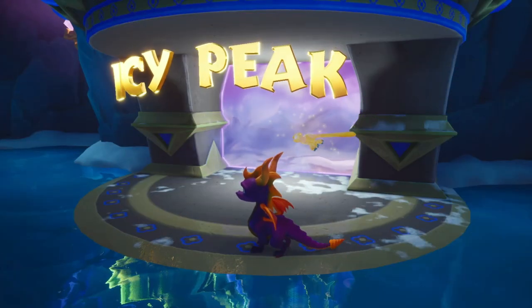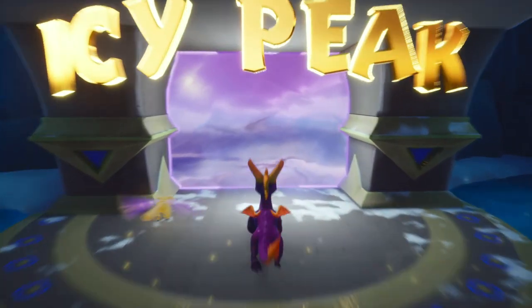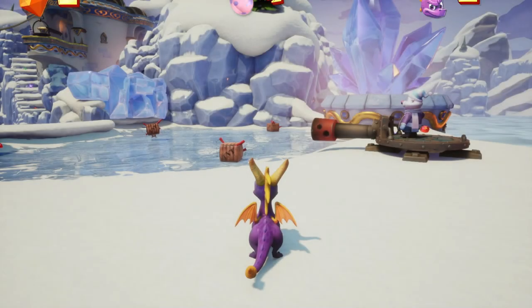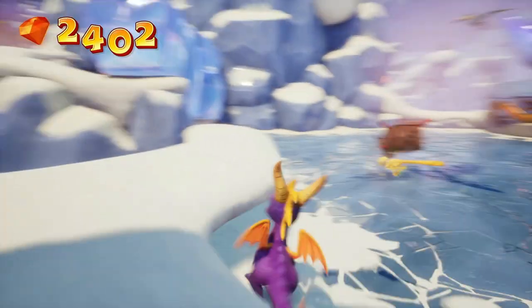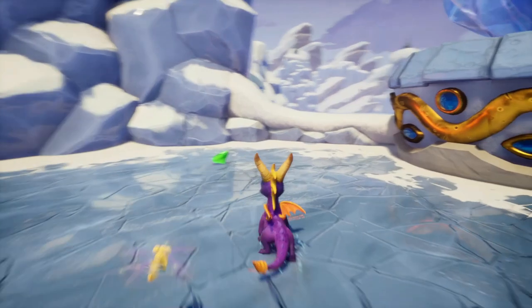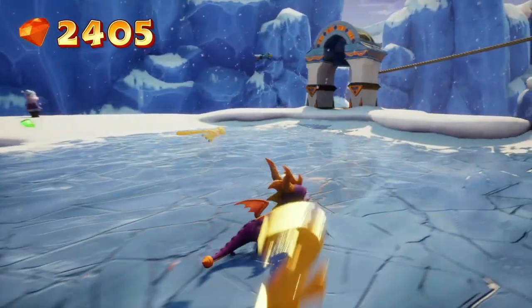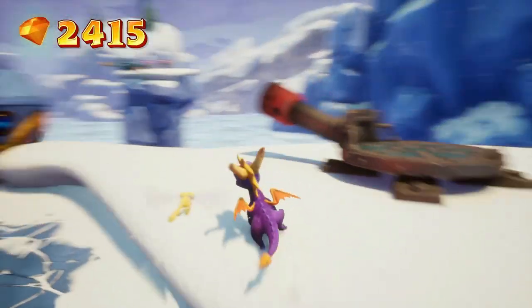Hey everybody, Nacelle just got coming to you guys with part six of Spyro Year of the Dragon, part of the Reignited Trilogy. Today we'll be doing Icy Peak, the first level of Midday Gardens. Sergeant Bird's level is the last of the basic levels, but we needed to complete other levels first. Last episode we did Sergeant Bird's Base, Crawdad Farm, and finished off Molten Crater. Now we're back to 100%, and Sparks can now pick up gems further away, despite not being able to pick up half the gems.